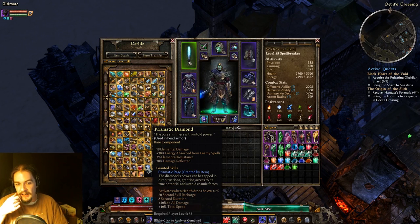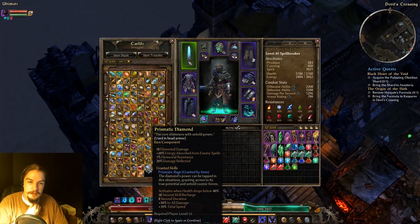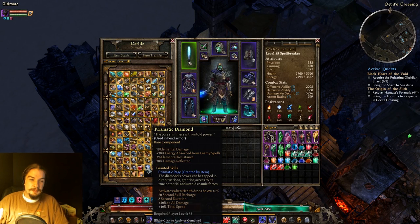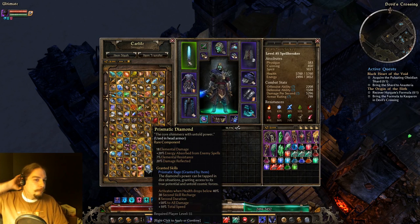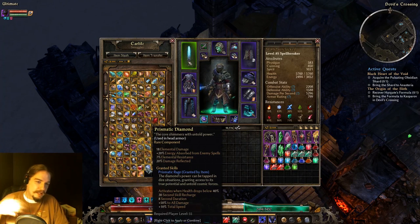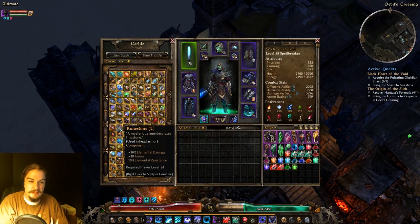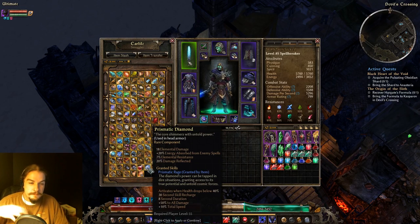Prismatic Diamond is sort of a grown-up version of the Ruined Stone. You'll get elemental damage, energy absorption, percent elemental resistance, damage reflection, and the ability Prismatic Rage — which activates when you drop below 40% health, giving you a giant increase in all damage and total speed. The only reason I don't use it more is it's a little difficult to craft, and Ruined Stones have always been there for me. But it's still a really potent head component.